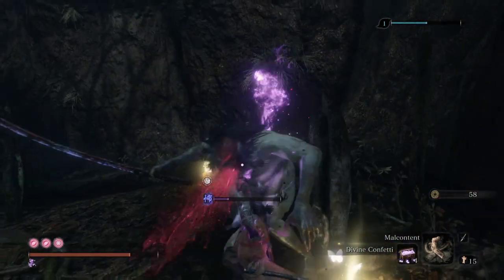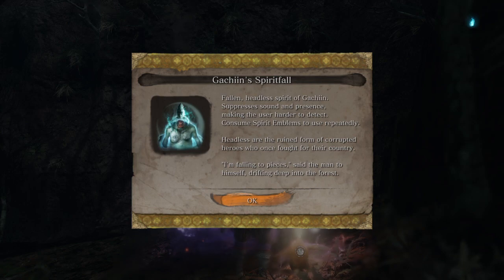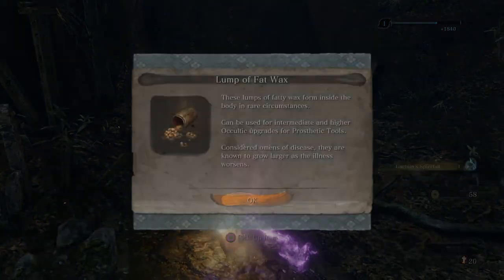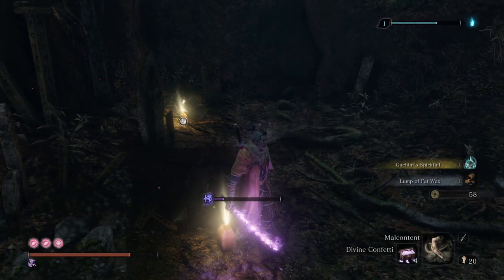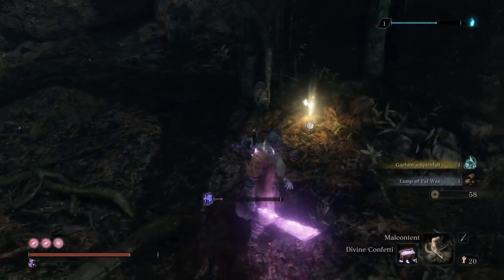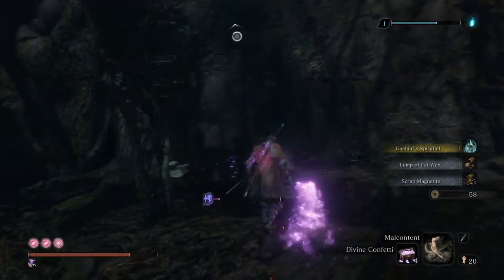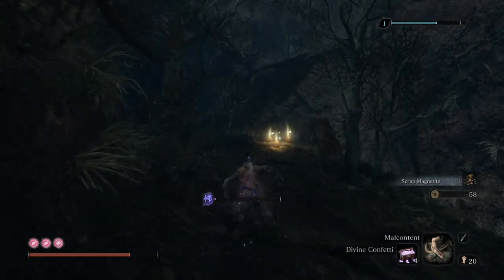Just like that, we have defeated the Headless and we acquire the Gachin Spirit Fall. These Spirit Falls are just like an unlimited supply of sugar candies — we can use them instead of sugar candies, but it will consume Spirit Emblems. So as long as we have Spirit Emblems, we can use those Spirit Falls.